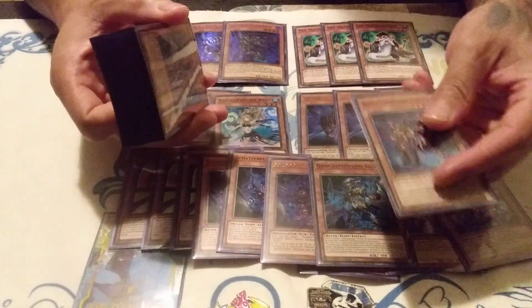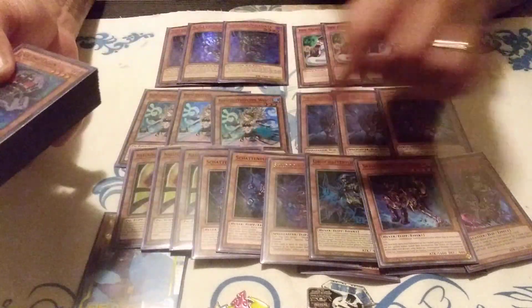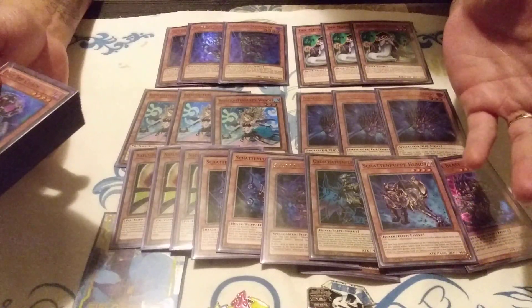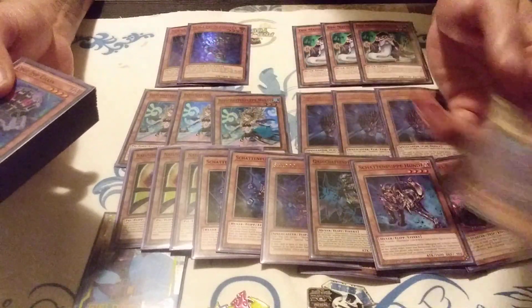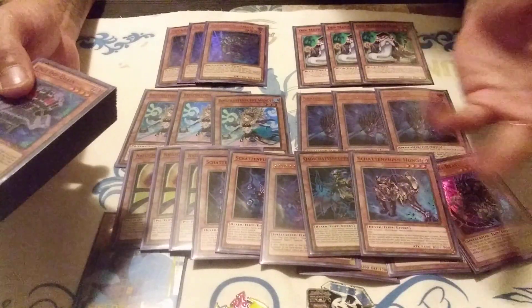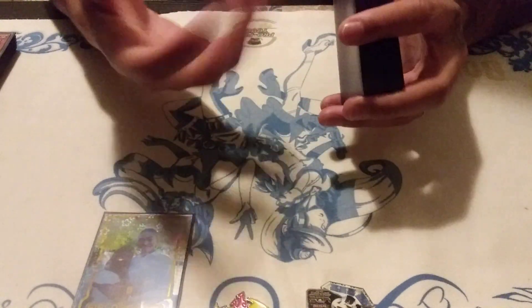Hound has so many applications that make it even better on paper. For example, if you have Squamata in hand and your opponent has Vanity's Fiend, you can go Foolish, dump Hound, turn Vanity's Fiend to defense, normal summon Squamata, and attack over the Fiend. Hound just outs so many things. So that wraps up the Shaddoll count — I play a heavy Shaddoll count because my hand is dead if I don't see Shaddolls and fusion spells, so I play a bunch of both.